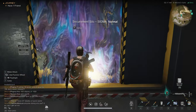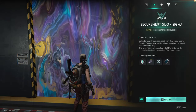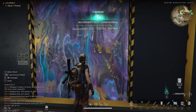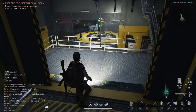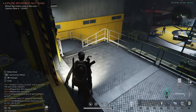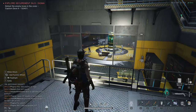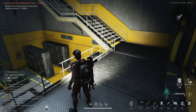Recommended players: one. Should be fine. Let's go. What are we doing in here? Explore the securement silo Sigma — defeat the enemy boss in the zone. Okay, we're defeating the enemy boss. Do we go up or down? Probably down.